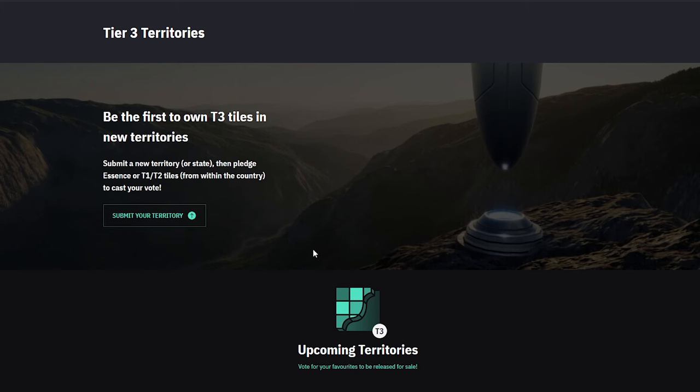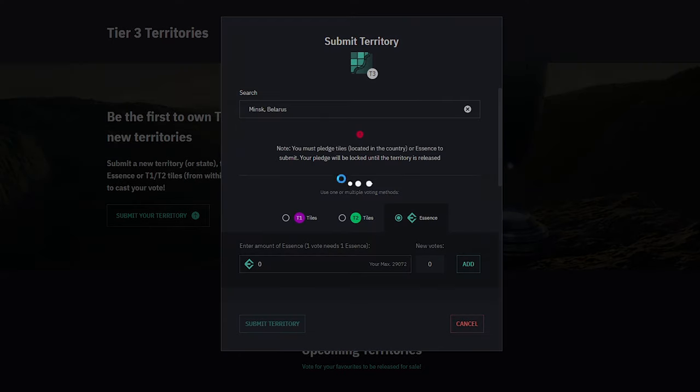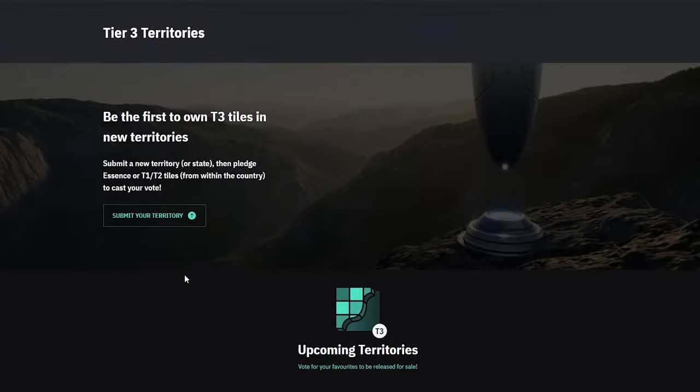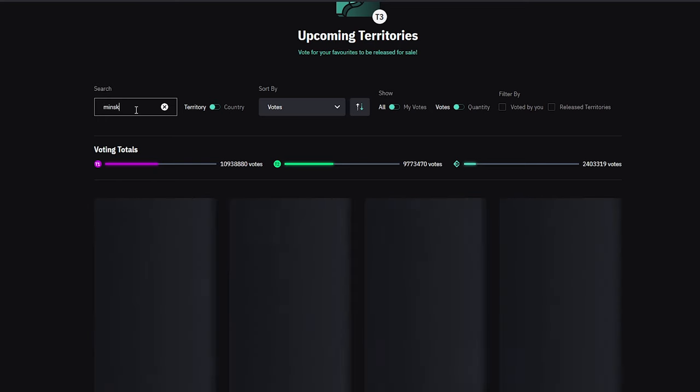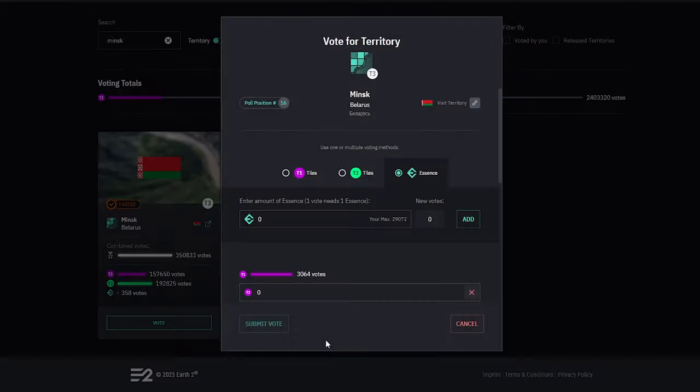So how does voting work? Firstly, for a territory to be listed for votes, it needs to be submitted. Anyone with tiles in that territory can be the first to submit, and once it's been done, you will find it listed for other players to be able to vote. There's even a search box to make finding the one you're after a little easier. We can vote using whole land tiles, essence, or both. However, to vote with essence, you do still need a whole land tile in that country, and the land tiles do need to be in the territory you're voting for.